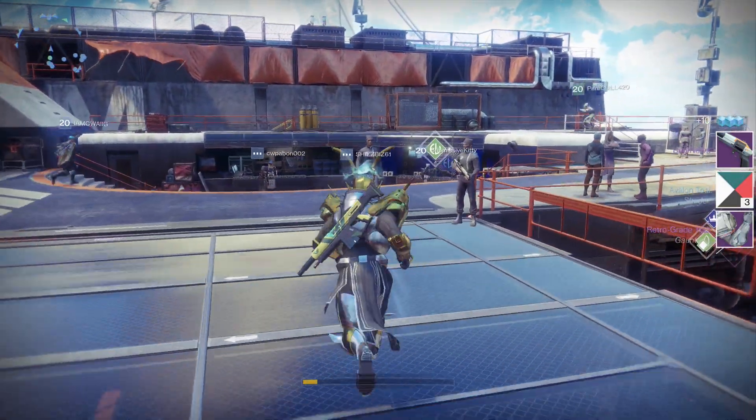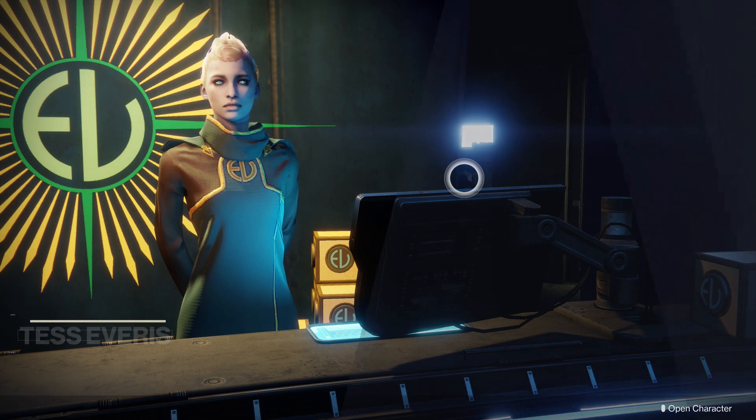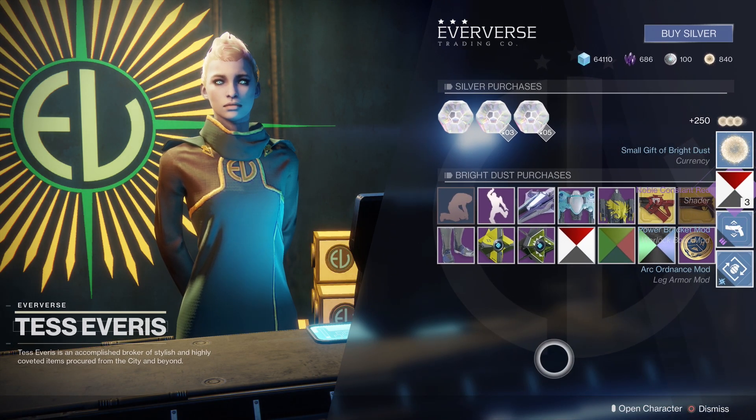We also got ourselves the Trials of the Nine aura, which you've all seen before — it's really nothing that special, just a little glowing green half-circle around your guardian's head.